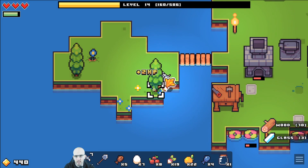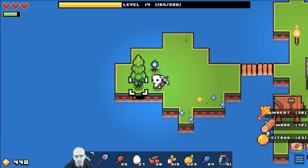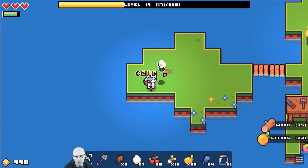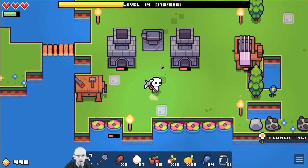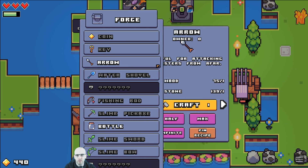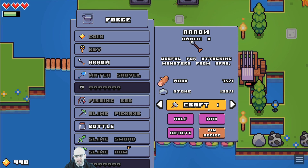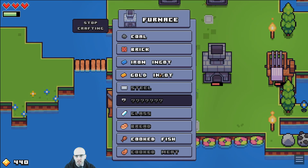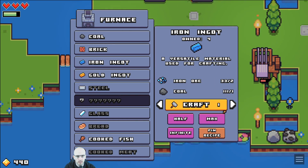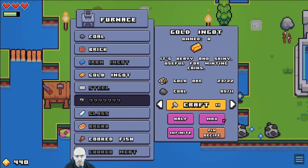I wonder if we get a respawn on the chicken and the cow at some point. I did not see the cow, and the chicken — I accidentally took half its life and then let's get the other half. So we've got arrow, useful for attacking monsters from afar. Wood and stone 1-1. So we need lots of stone for that, so iron ingots. Let's kickstart some iron ingots. And more gold ingots as well.